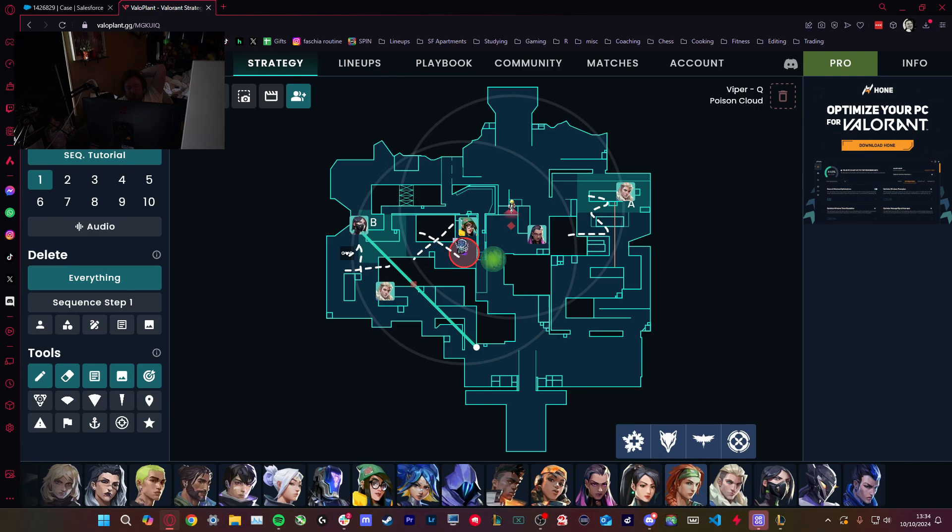Viper doesn't have info because she was pushed away from yellow due to the mid pressure. So mid pressure is a massive part of Icebox. Also, this Alarm Bot can be in Kitchen as well.